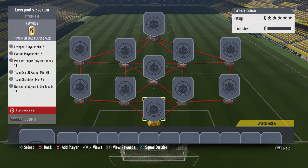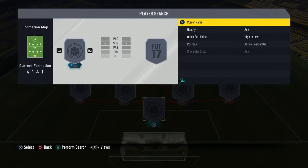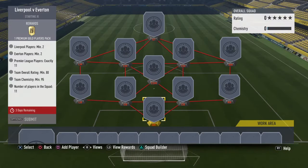In this SBC you need to place exactly 11 Premier League players, with an 80 rating and 95 chemistry. So you need to get around 78 to 80 rated players to hit the 80 chemistry or the 80 rating requirement.